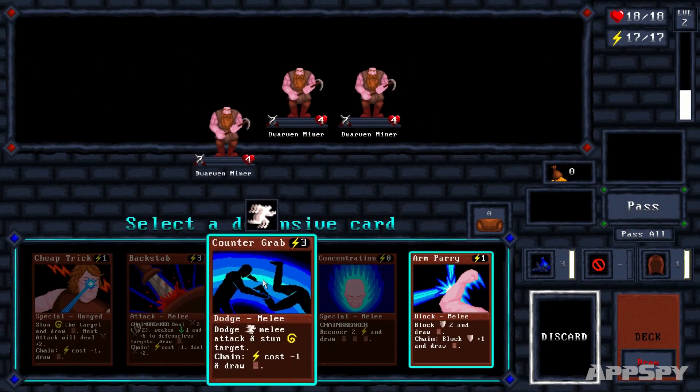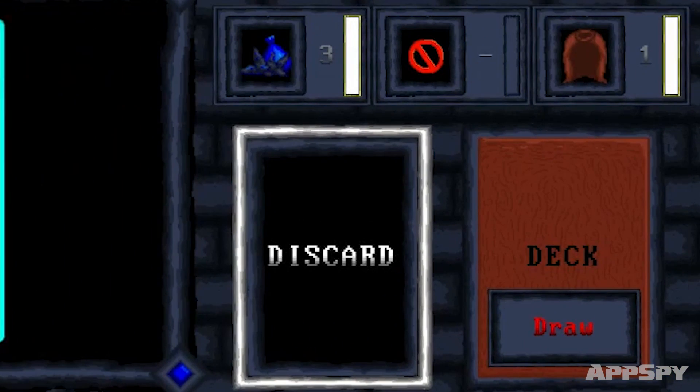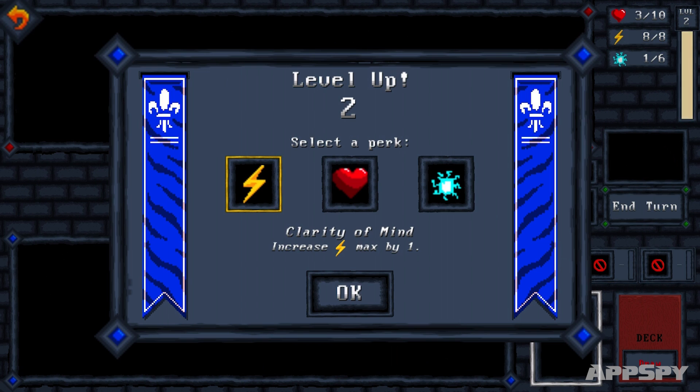You'll find the extra special moves your gear gives you just above the discard pile. Get familiar with what they do and then use them wisely.